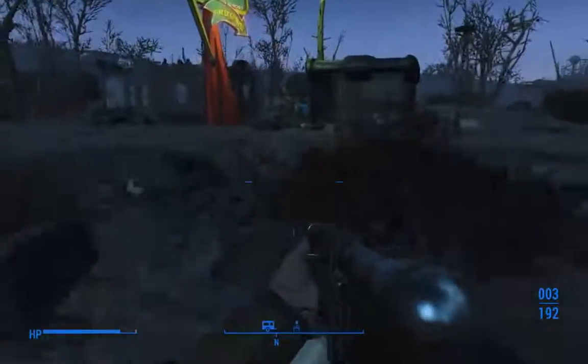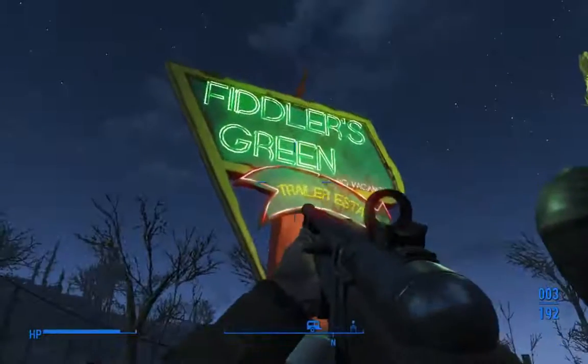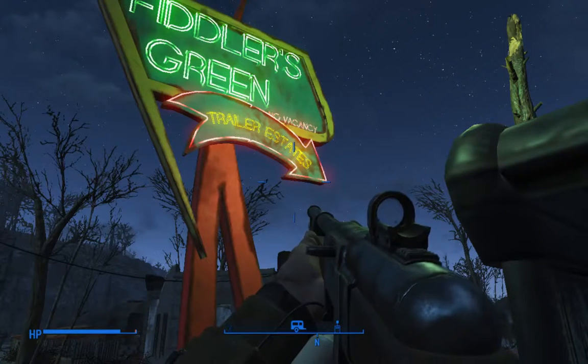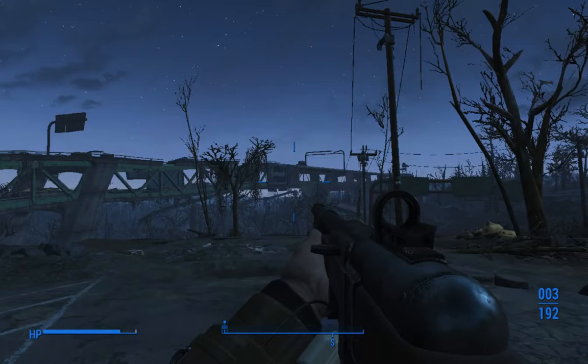Sorry about that little combat section there — they kind of jumped me. Fiddler's Green Estates. This has been St. Enix showing you guys how to get pretty much infinite experience and reputation with Kate. Take it easy everybody. Remember to hit that like button and subscribe if you'd like to see more. Coming from the Commonwealth, this is St. Enix signing off.